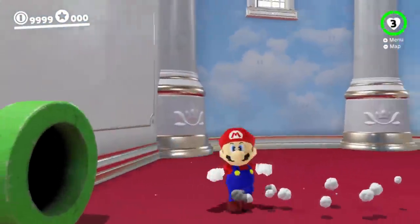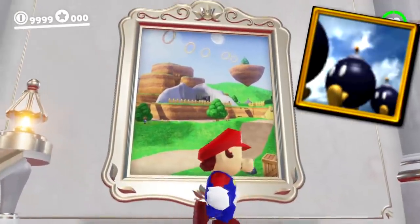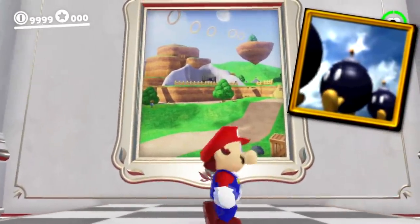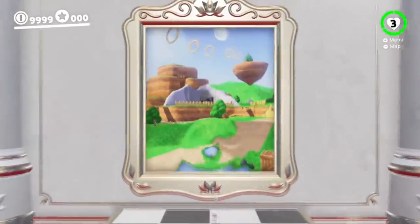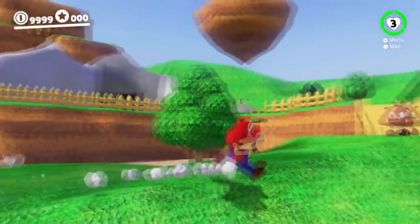It actually takes you to a room with a painting — that's so cool! It doesn't have the iconic Bob-ombs from Super Mario 64, but let's go. Bob-omb Battlefield! Every time I hear that music, I just get shivers. This is Bob-omb Battlefield recreated in Mario Odyssey.